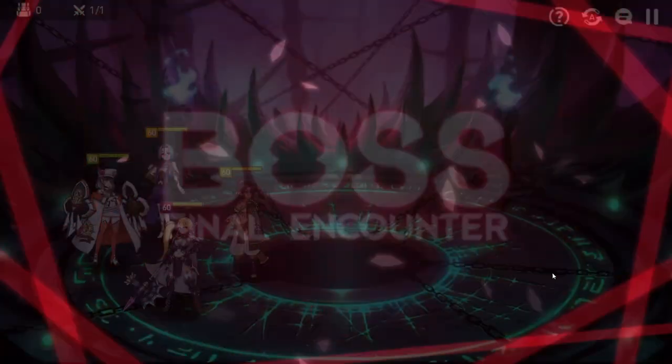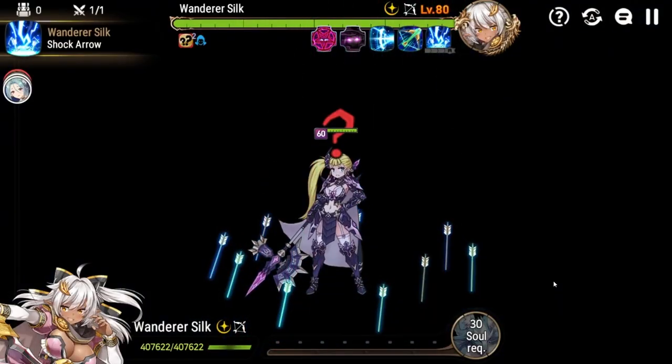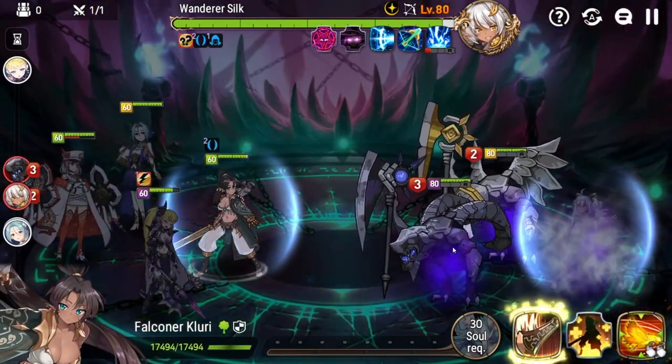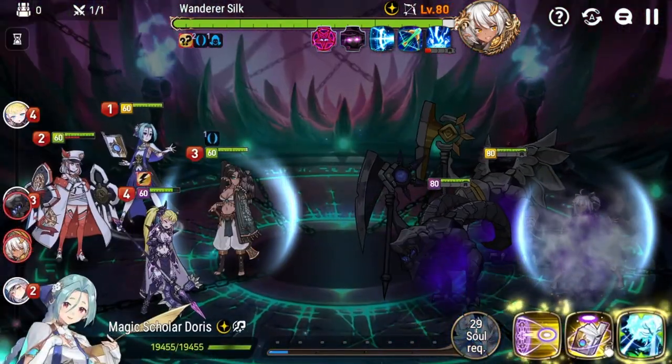Here is my challenge: Floor 18 clear. In order to get three stars on this floor you need to bring three or more three-star characters. On top of that, you cannot allow Wanderer Silk to use two or more dual attacks in a fight. We'll talk more about that in a second.